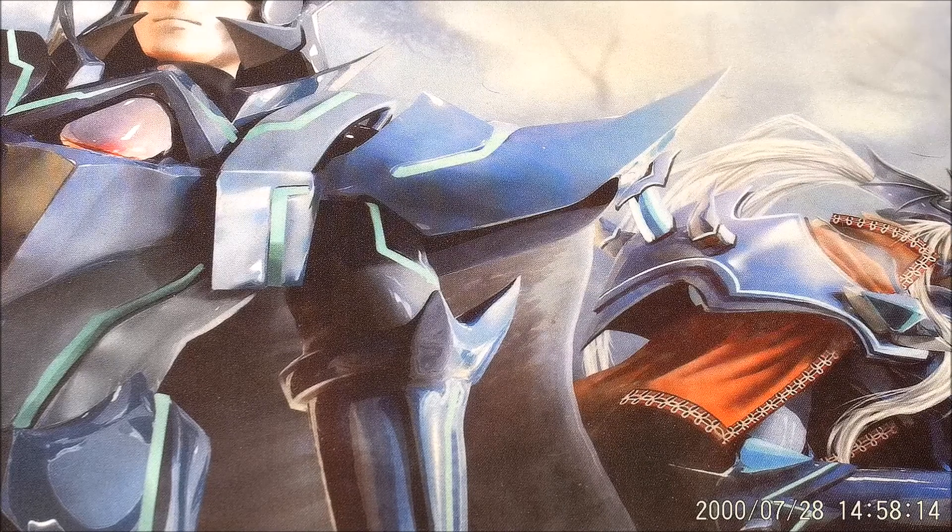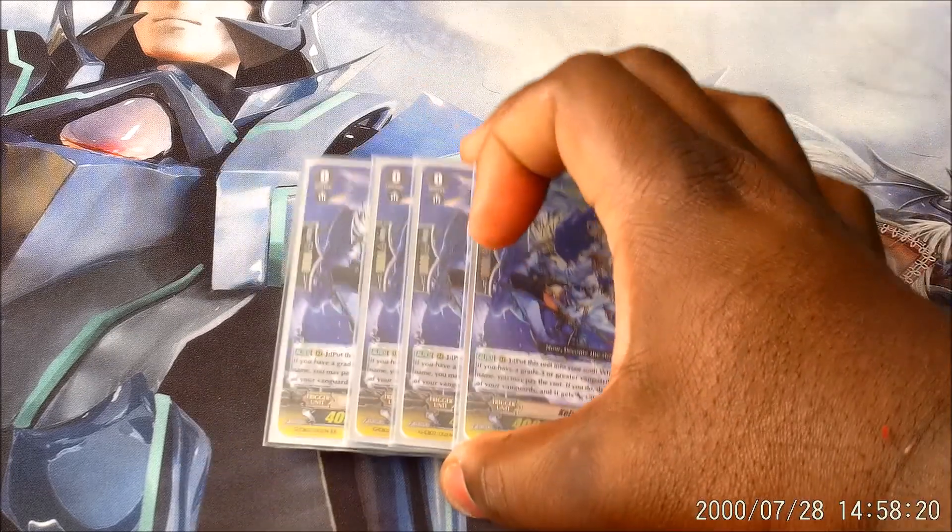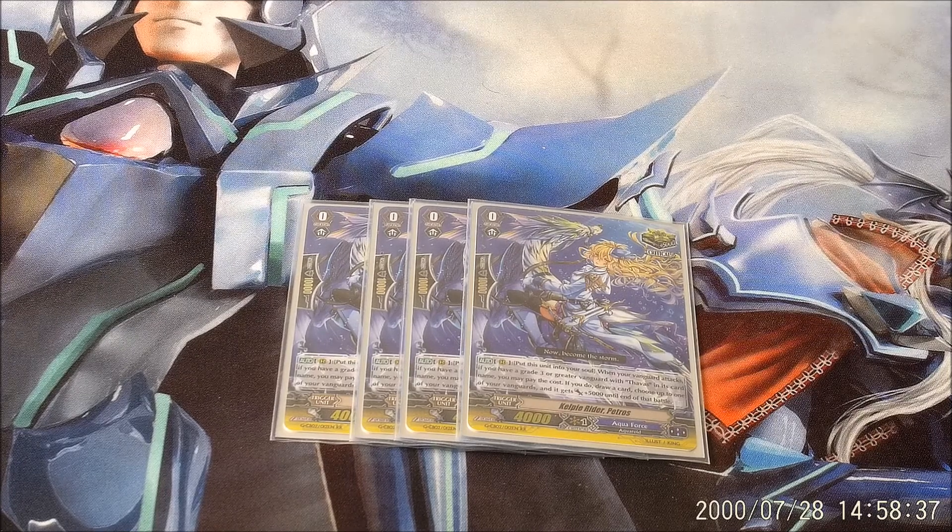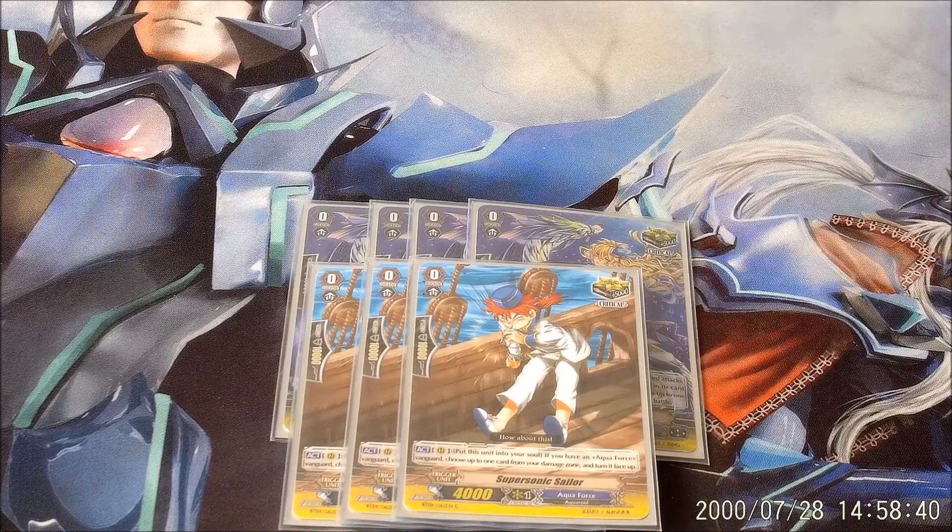Moving on to grade zeros — we are running four Kelpie Rider Petros. He is the Persona Crit for Thavas. When your Vanguard attacks, it doesn't have to attack the Vanguard, it can attack the rear guard. You shove it into soul, give the Vanguard plus 5k, and you draw a card. Very basic. The rest of our crits are three Supersonic Sailors. The unflip is important, but not as important once you see how few counterblast issues we have, thanks to a couple of cards in the deck.